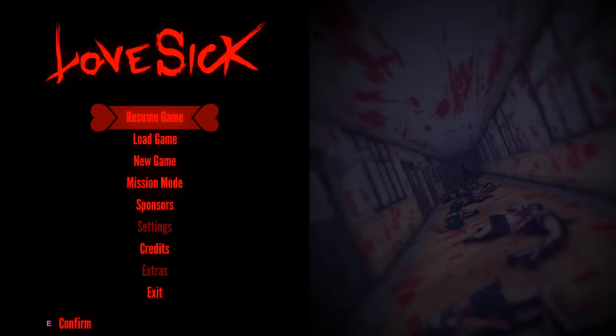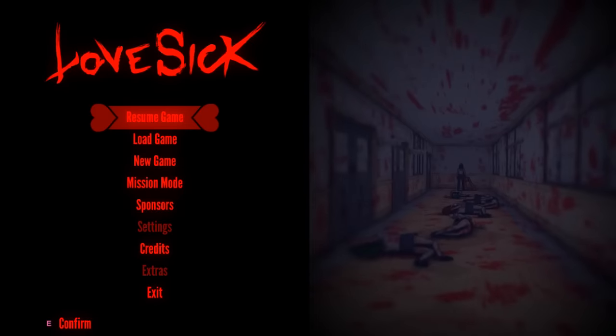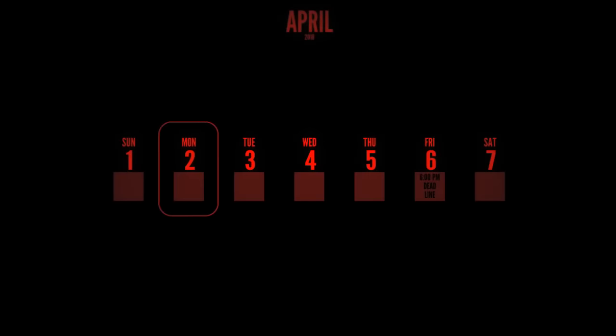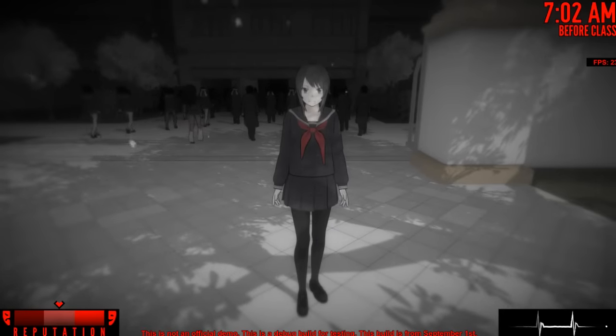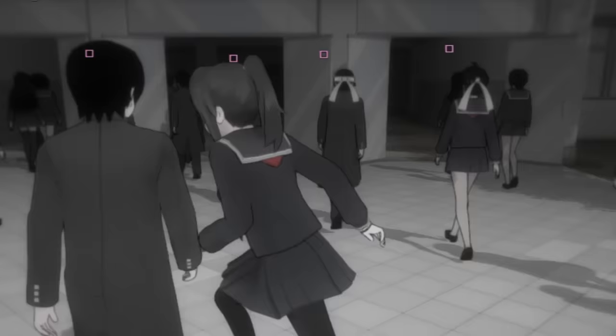Right off the bat, we have blood all over the walls and in the school. You can faintly see Yandere-chan in the background. This is actually some pretty messed up stuff, so I'm just going to resume the game and see a more serious Yandere Simulator. I don't think I like this mode very much, only because it seems like there's little to no color — it's just black and white. It's basically just Yandere Simulator with low atmosphere.